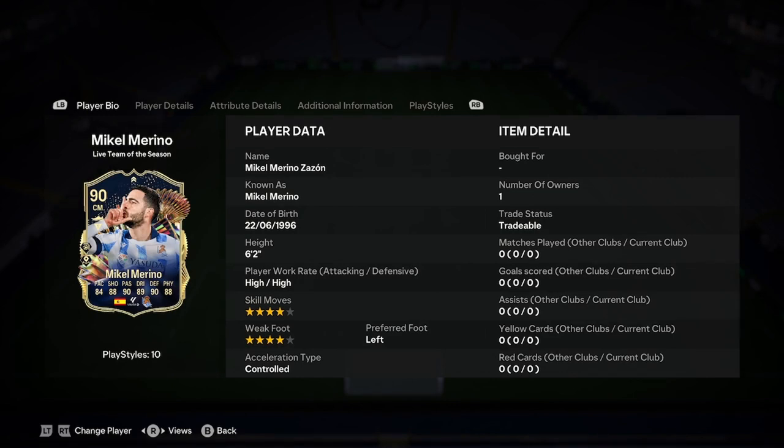Okay, I'm Adele, we're doing a player analysis on the new Michael Marino live team of the season card. So let's have a look at what we've got here. He is six foot two, four star, four star, left footed and controlled. Pretty mid stats, I won't lie.